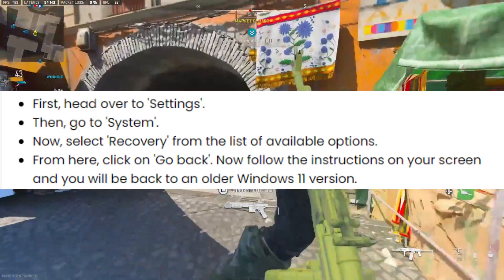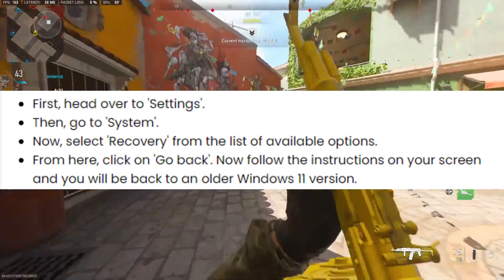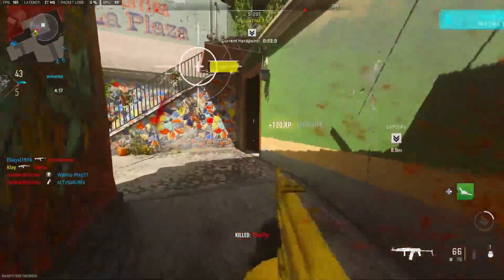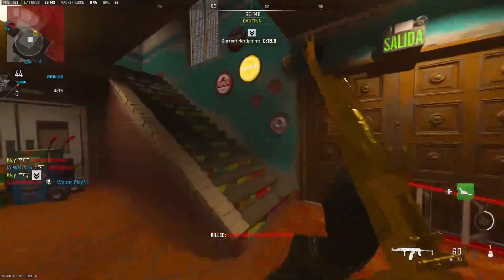First, head over to Settings, then go to System, now select Recovery from the list of available options. From here, click on Go Back. Follow the instructions on your screen and you will be back to an older Windows 11 version.